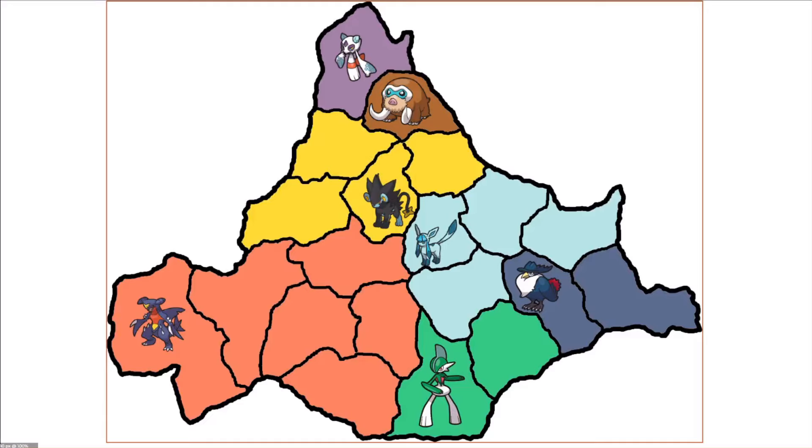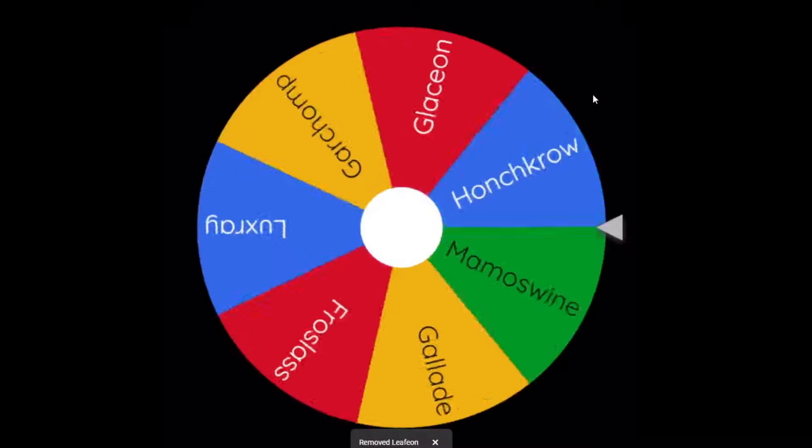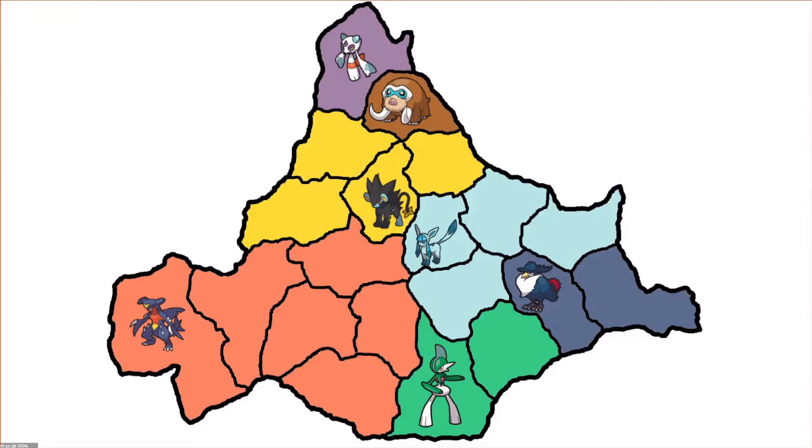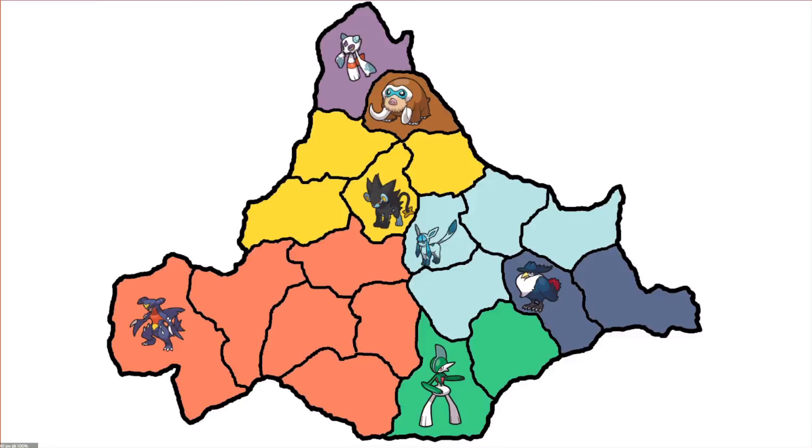We've got 7 Pokemon remaining. I don't know who to put my money on — if there weren't so many ice types, it'd be Garchomp. Honchkrow is sneakily there but also weak to ice. Mamoswine might be the best looking Pokemon. But there is one more revival, so it's still anyone's game. The wheel says Garchomp next. As long as it doesn't land in that narrow space of Leafeon, it should have a decent chance. Arrow spins — barely Gallade.